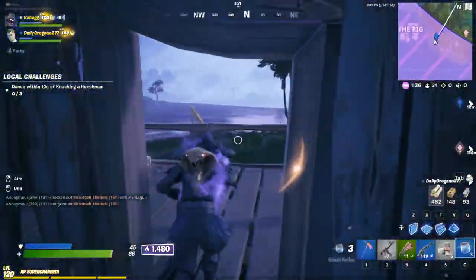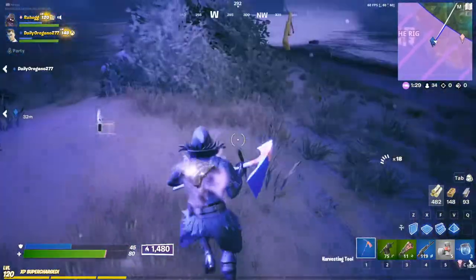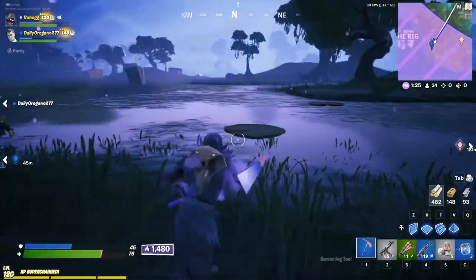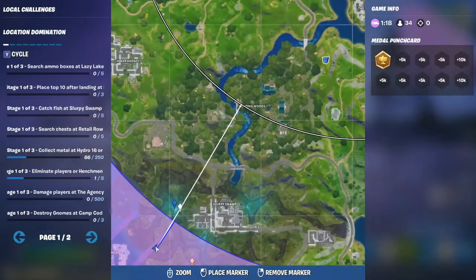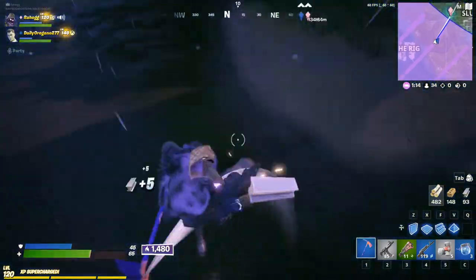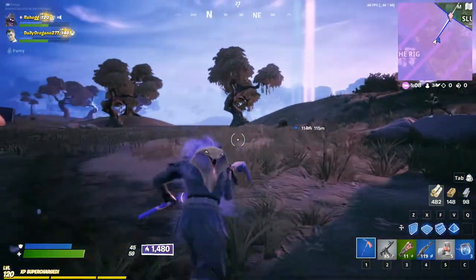Make sure you stick around for the rest of the video because I'm going to show you the entire route to get as many placement points as possible. From the Rig you're going to keep moving over to Slurpy Swamp. Depending on where the storm circle is, try to make your way into one of the healing zones inside Slurpy Swamp. You'll be storm camping most of this game, so make sure you have as many meds as possible.